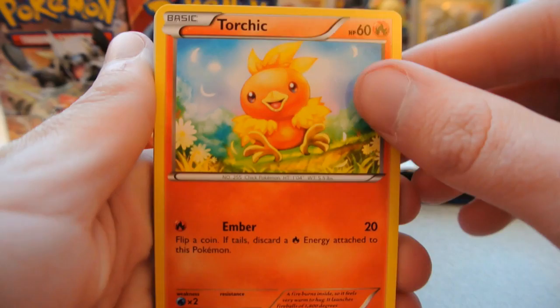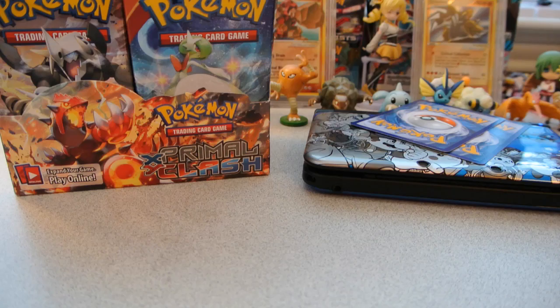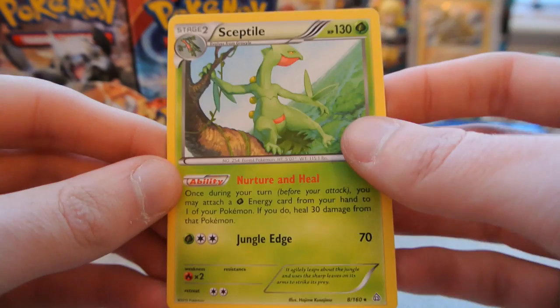I'm very hopeful for a good box. From what I've seen, the average is about 5 or 6 Ultra Rares per box. Pack 3: Torchic, Staryu, Lotad, Solrock, Drilbur, Shrine of Memories, Vibrava, and Linoone. The reverse is an Ancient Trait Bunnelby — an uncommon that looks very nice. And the rare is a Sceptile Regular Rare. I'm still missing the Sceptile Holo and the Azumarill Holo from this set.